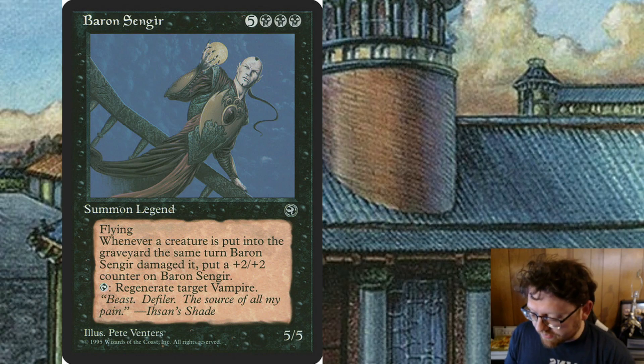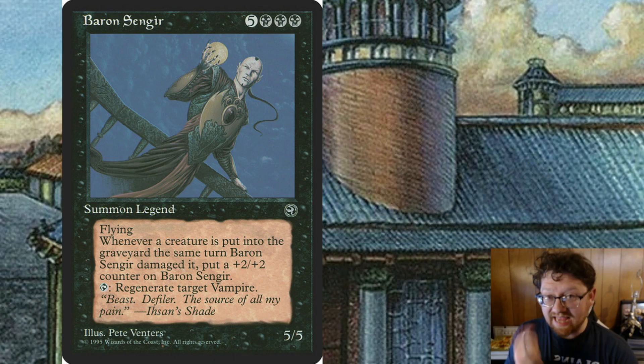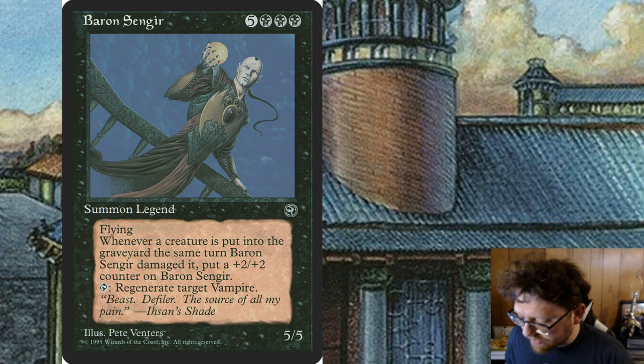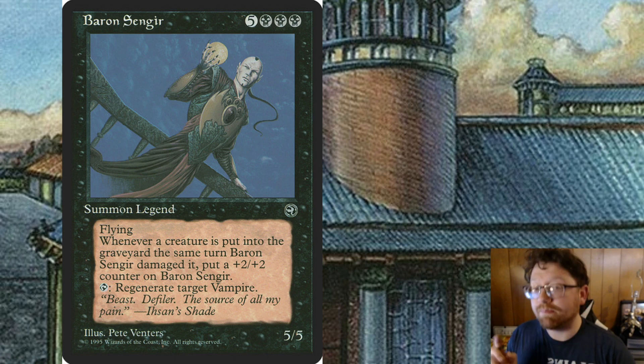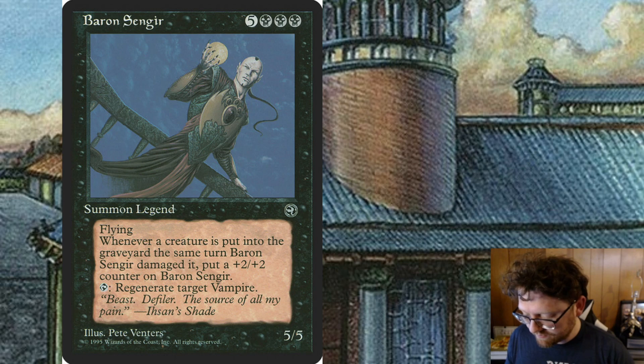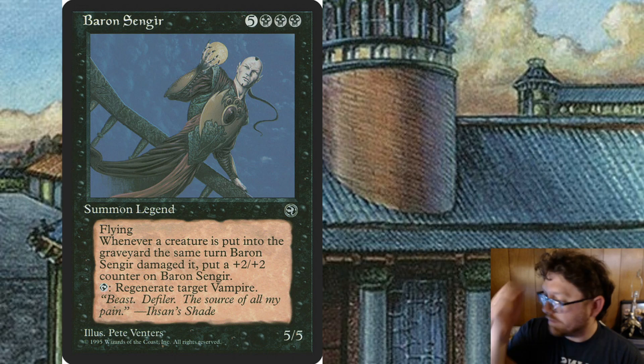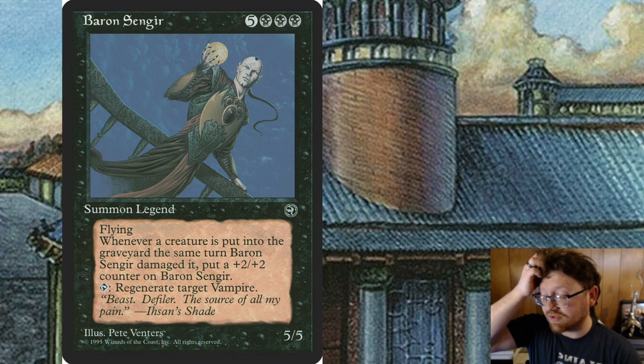However, there are 3 abilities with Baron Sengir. The first is Flying. The second is: whenever a creature dealt damage by Baron Sengir this turn dies, put a +2/+2 counter on Baron Sengir. And tap: regenerate another target vampire. Which is really cool. The fact that this has +2/+2 counters is insane.